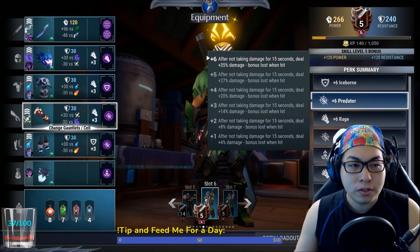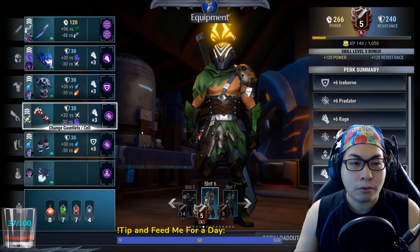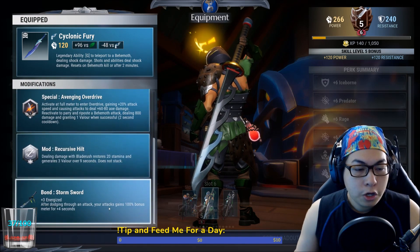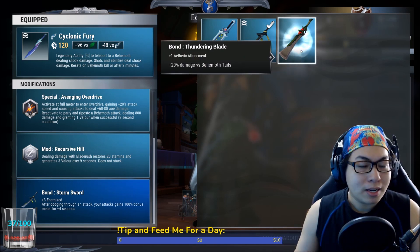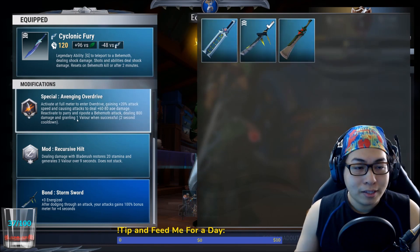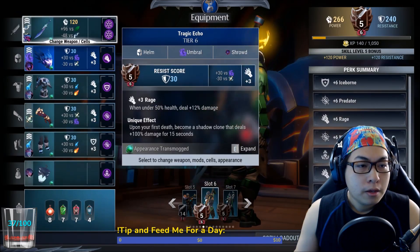The reason I favor burst damage is because you are using Avenging Overdrive — you shouldn't be taking hits. But I'll show you how to modify it and I'll show the modified version in action. I prefer burst damage, but if you feel like you cannot handle it, I'll show you how to adjust it with Berserker. So: Cyclonic Fury, Predator cell, Wild Frenzy cell, special is Avenging Overdrive, mod is Recursive Hilt. You'll be using the Storm Sword as a bond. The Drask has 30 damage versus behemoth tails, but behemoth tails don't stagger, and when you're solo it's much wiser to get your Avenging Overdrive up fast by dodging a lot, which powers your Avenging Overdrive — more DPS, more parrying, more everything. That's why I chose the Storm Sword.